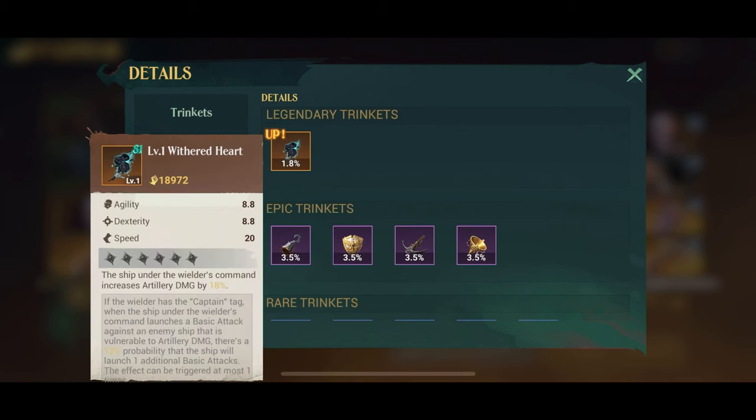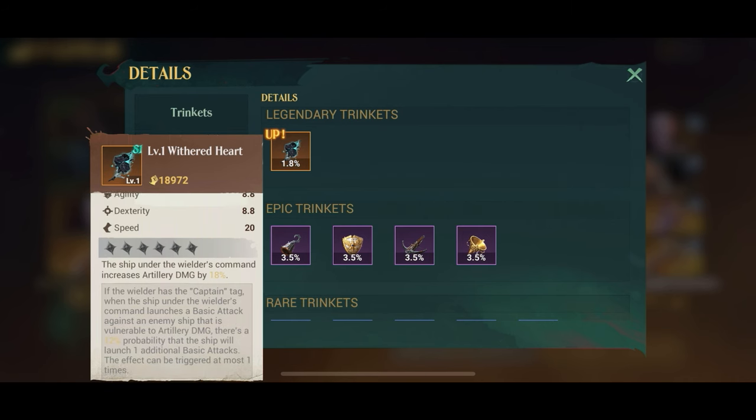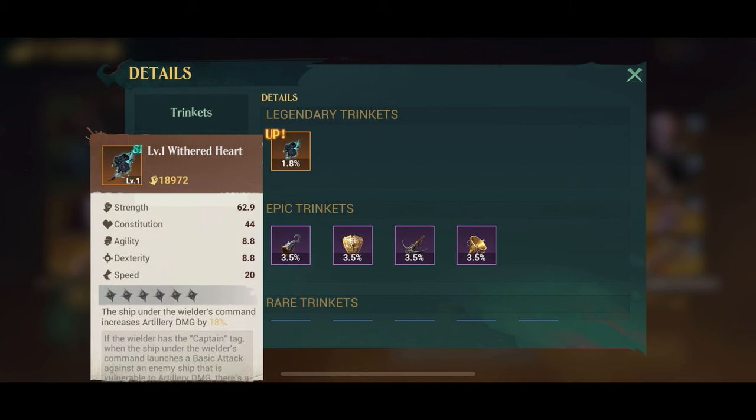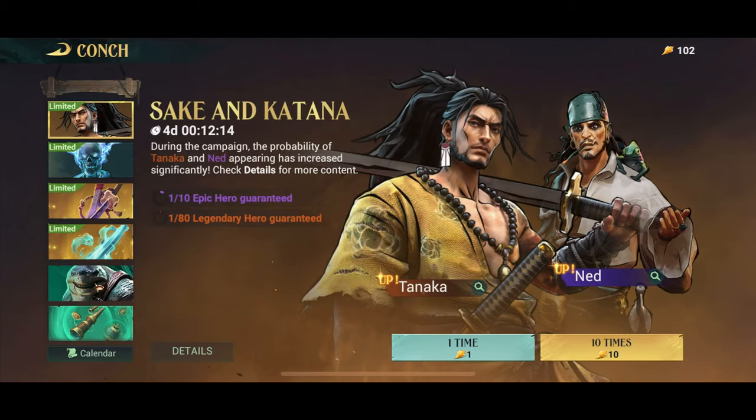The Withered Heart is what you want with Ophelia — you can also use it on Sharky or pretty much any other artillery hero, but it has to be a captain to activate the extra bonus. So Ophelia is the one you should use the Withered Heart on if you have it. That's the captain sorted.